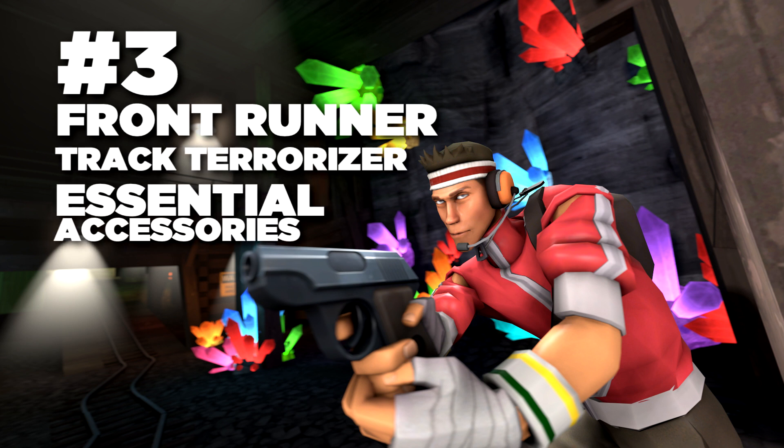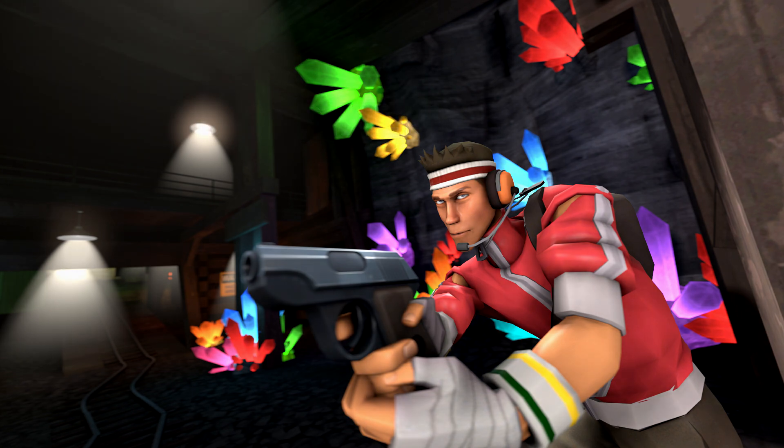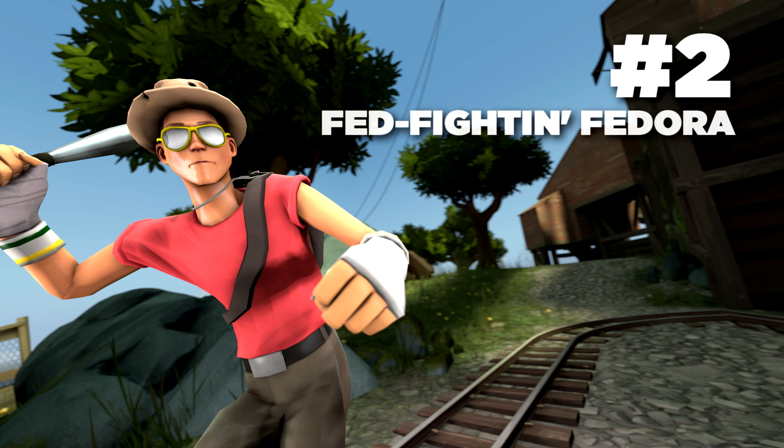At number three I have the athletic scout set with the Essential Accessories, the Track Terrorizer, and the Front Runner. A lot of people like this set because it makes the scout look really athletic, and since he's the quickest character in the game it really suits him. The cosmetics work really well together. The Front Runner has multiple styles — maybe without the headphones — and the Essential Accessories add sweatbands and all that stuff, which really completes the set.